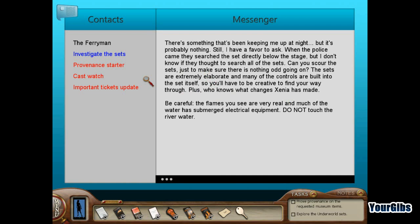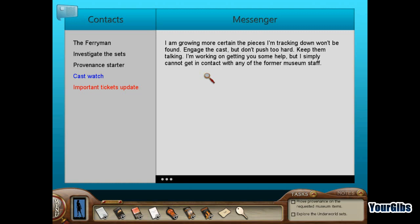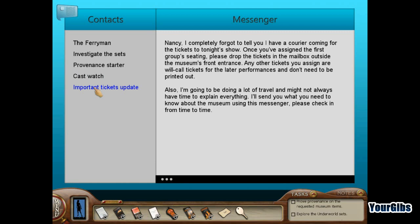There's a provenance program — Nancy has three pieces to verify provenance on, starting with the gold leaf necklace. Melina is growing more certain the pieces she's tracking won't be found among the cast, but says not to push too hard. Also, a courier is coming for tickets to tonight's show — once the first group seating is assigned, drop the tickets in the mailbox outside the museum. Any other tickets will be will-call for later performances.